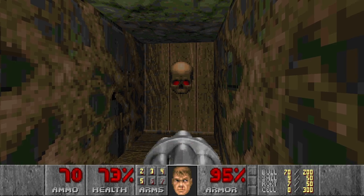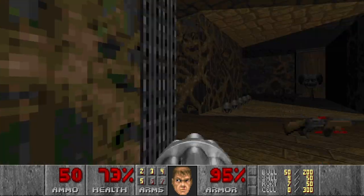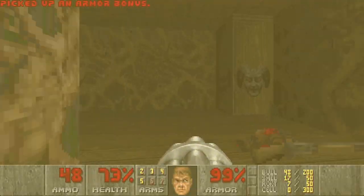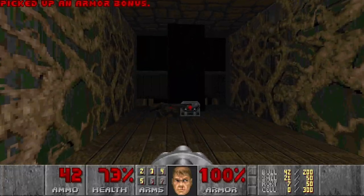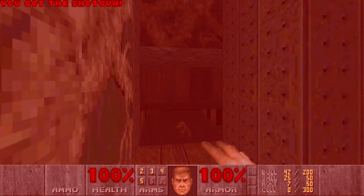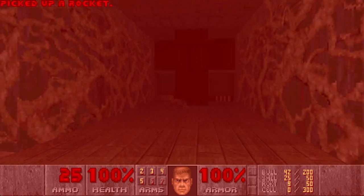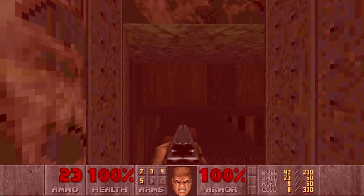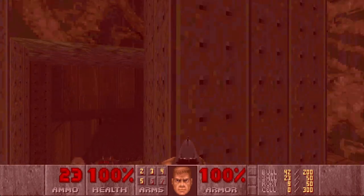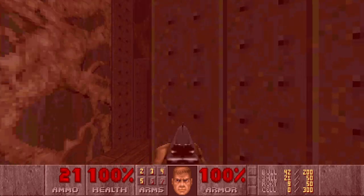But prepare the chaingun, because there will be a lot of hitscan in this room as well. But even if you took damage, that's okay, because you have the berserk here. It will be quite useful for punching these pinkies down there. Then I want to shoot some imps — maybe some more, because they're quite annoying.